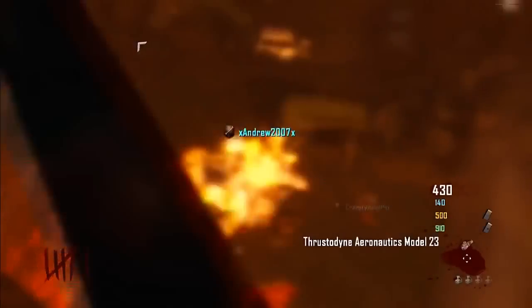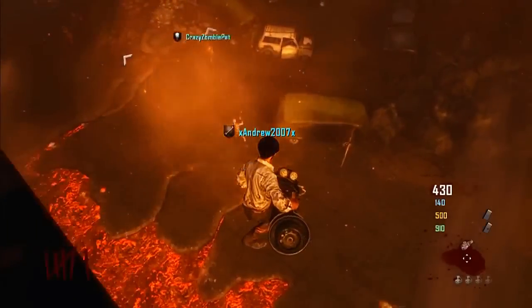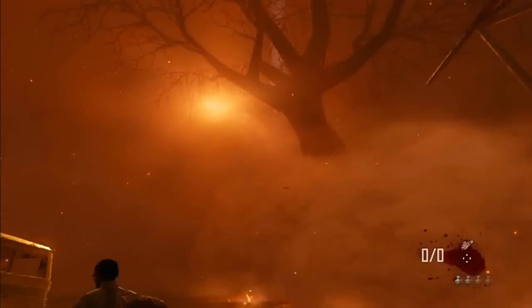Hey, what is up guys? It's PurposeMod1 here, and today we have a new glitch for you guys that allows you to fly up on top of a bunch of barriers on the map Green Run for the Transit mode zombies, so it's pretty awesome.